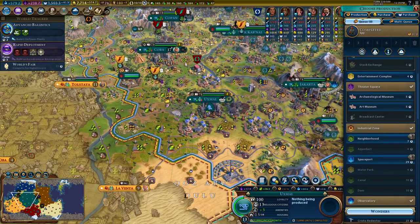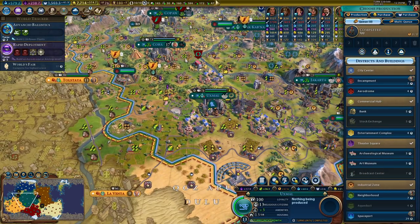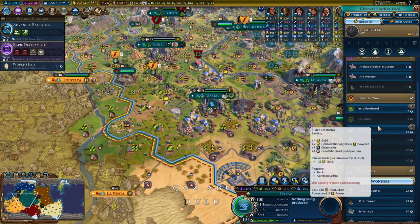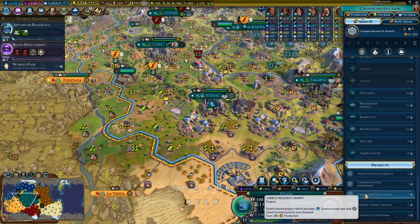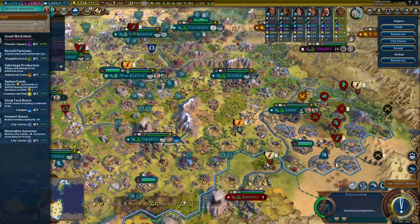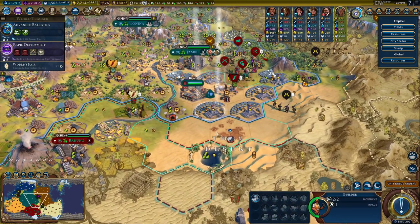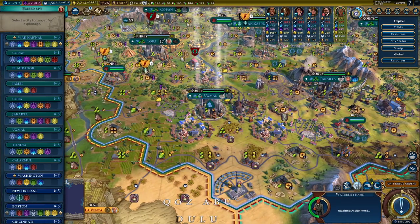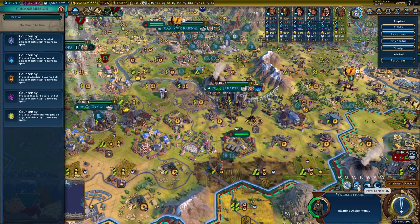I bet we'll get over 300 production in the cap this game — that's pretty decent. We don't get the 10% bonus, but I still think it's pretty neat the way Magnus works with Maya. There's only 57 production in this city. This spy — I think my plans here are to counter-spy in Jakarta.